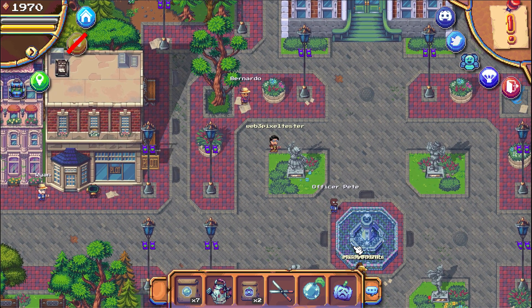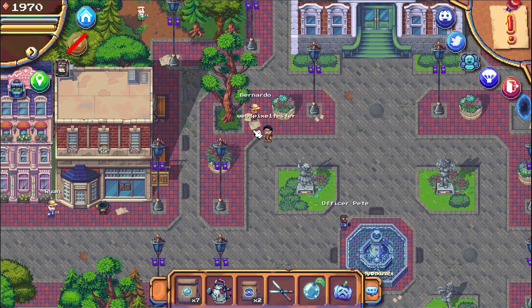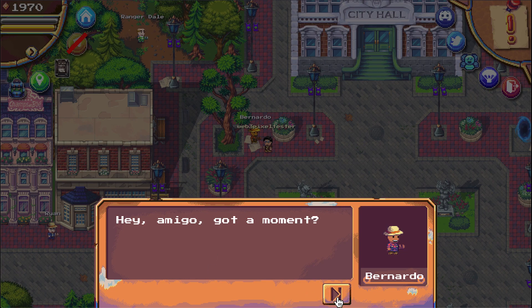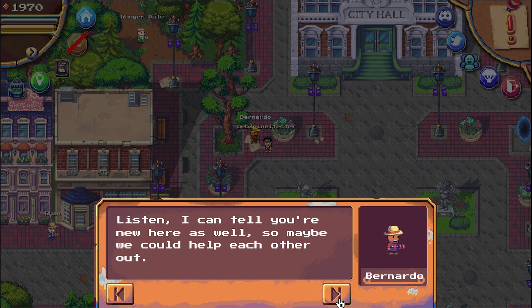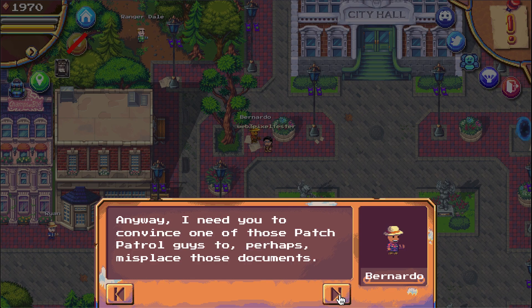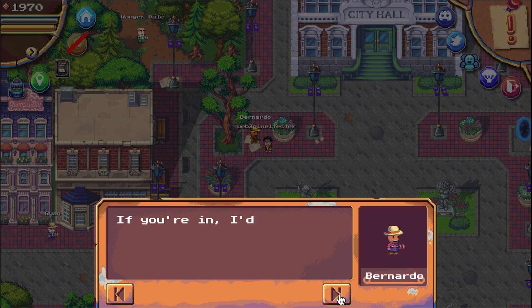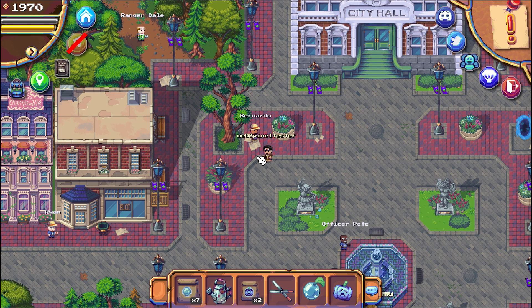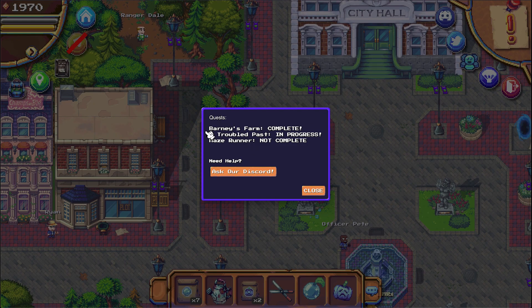You have this fountain here — go to the left and up and you'll find Bernardo. You have to talk to him. He asks if you could help him and asks you to do something with some documents. When you're finished talking to him you can also click on the exclamation mark. You can see the second quest is now in progress.